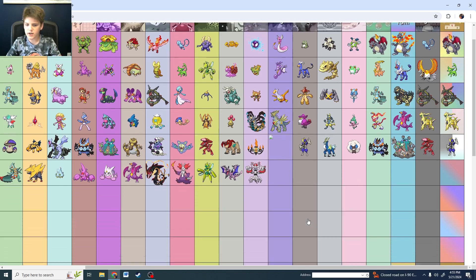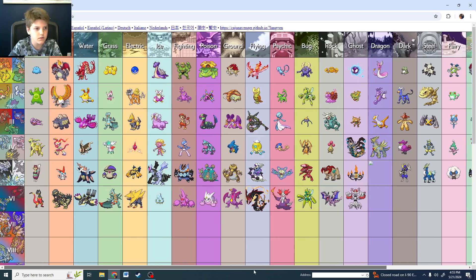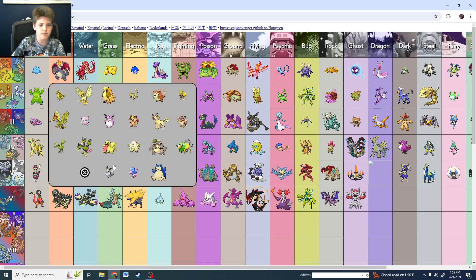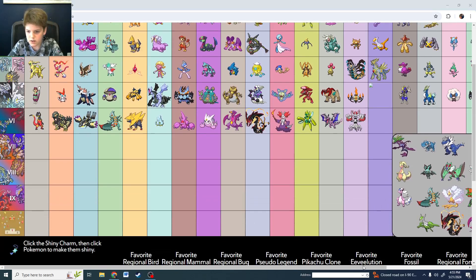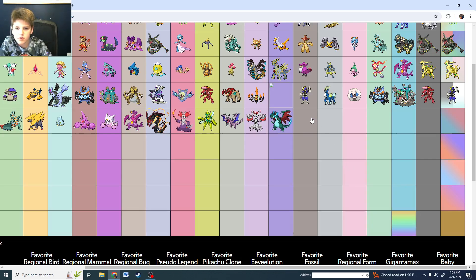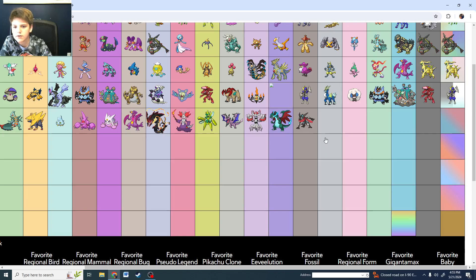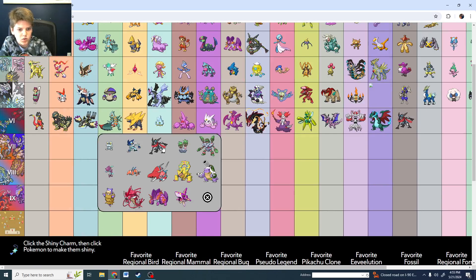Ghost type is shiny Trevenant — it's got kind of the same style as one of the Gen 1 shinies, probably shiny Eevee, because shiny Eevee kind of looks the same except for the red. Shiny Mega Charizard X — that's cool. Shiny Greninja — easily. Water: Primal Kyogre is cooler.